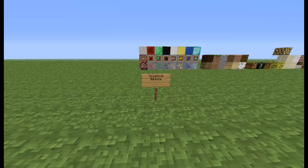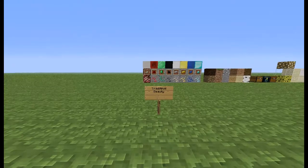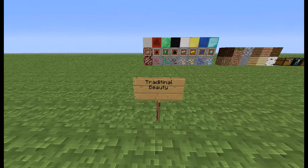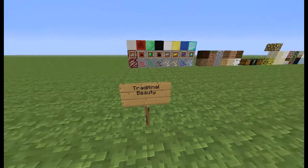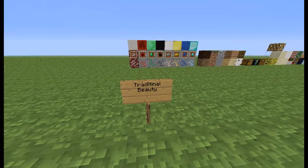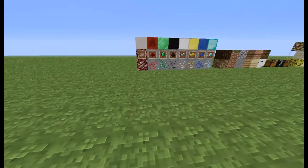I'm just new to this YouTube, so let's get started. The first texture pack I'll be reviewing today is Traditional Beauty. It's pretty much kind of like the old Minecraft — very detailed, more like detailed, kind of like Faithful a little.